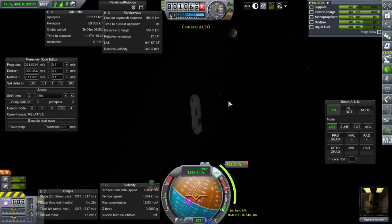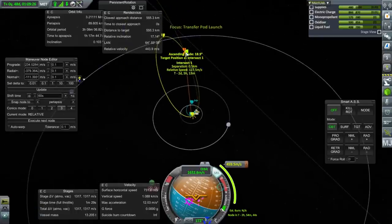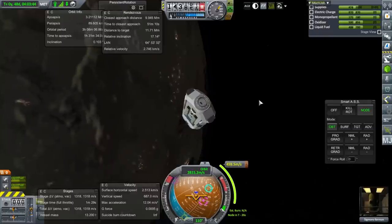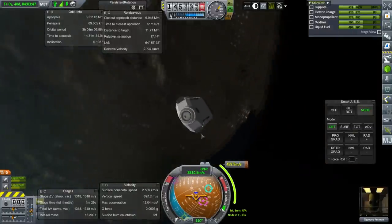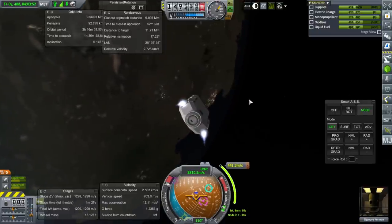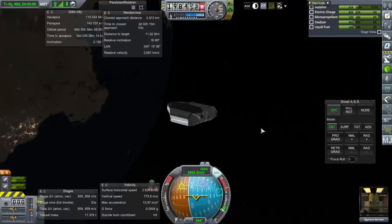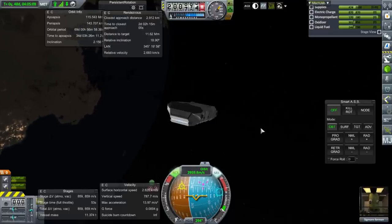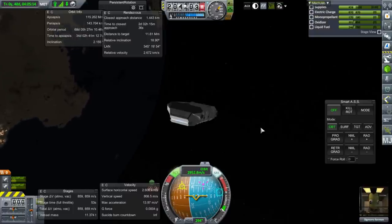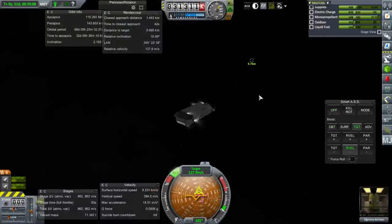We have the delta-V, so we'll try it — it's sure interesting, that's a heck of a way to go. It doesn't look like we're going to get closer than 2.9 kilometers, but if I turn caps lock on and use the mono-propellant, we can get to 1.4 kilometers. We'll take that. I should probably turn the RCS off right now.